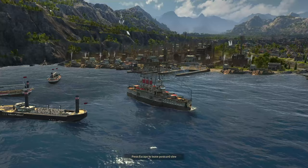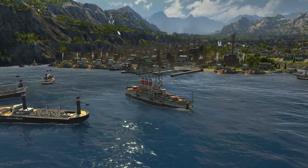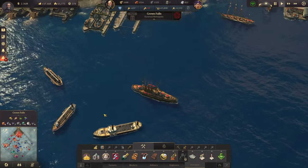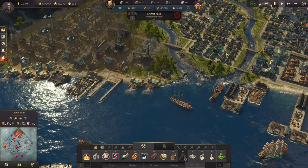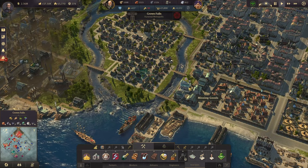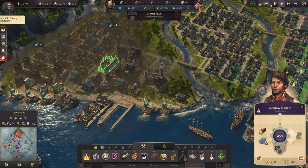Very important: our very first battlecruiser is out there on the ocean, helping us defeat the princess. We also have another problem, though, and that problem is still our windows and our glass. I've already built a few more sand mines so we have the sand rolling in, but the window makers are not making anything right now because the glass is missing.